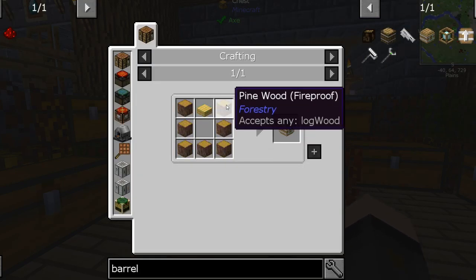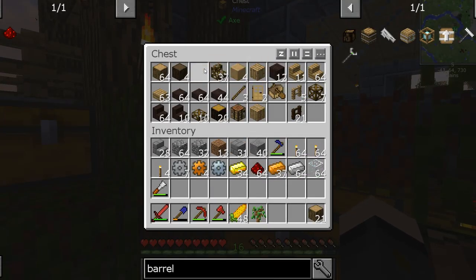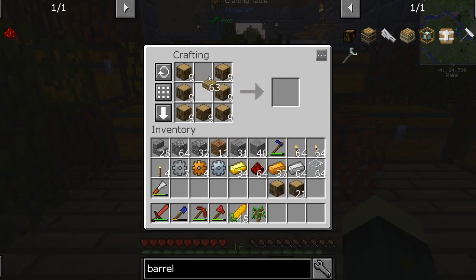This item barrel holds 64 stacks of one item type. The recipe for that is not too bad at all, and obviously at the moment we have an absolute ton of wood, so we definitely do not have an issue with getting into this. So I think I'll make up a good few of these.